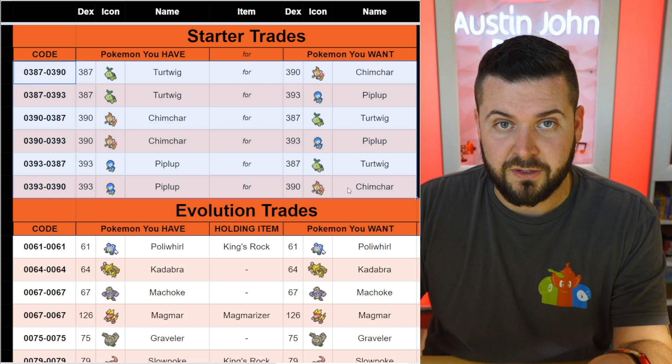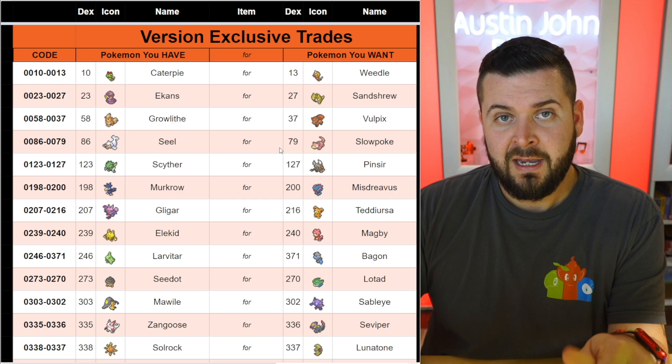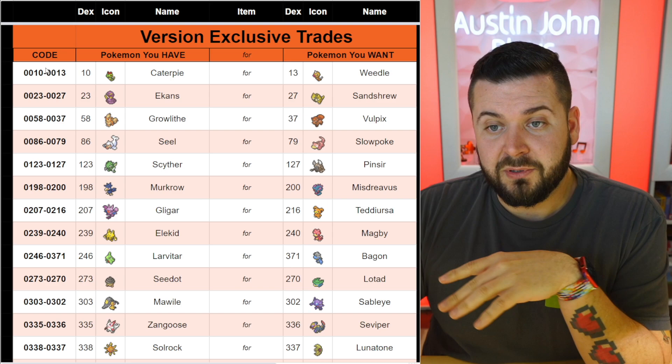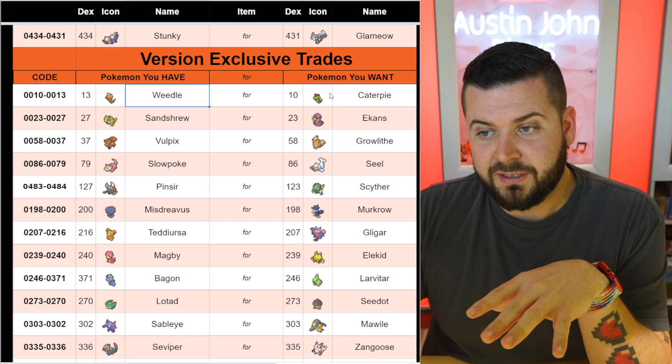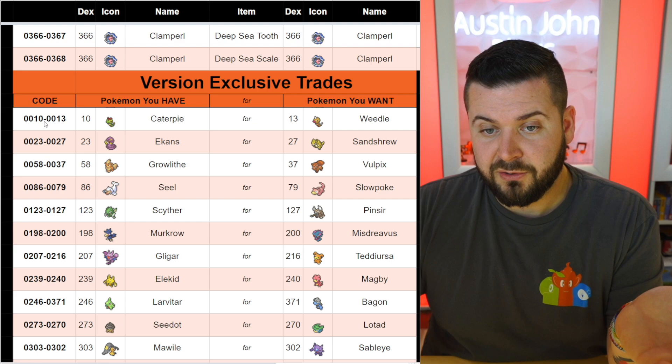We have exactly who is version exclusive, considering all Pokémon in the National Dex. We've set up different codes for Caterpie to Weedle and Weedle to Caterpie, because if you have Brilliant Diamond you have Caterpie and want a Weedle, or if you have Shining Pearl you have a Weedle and want a Caterpie. The codes are 0010 to 0013 — trading Caterpie for Weedle.